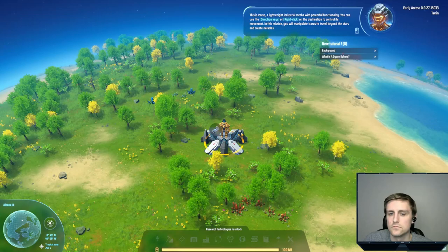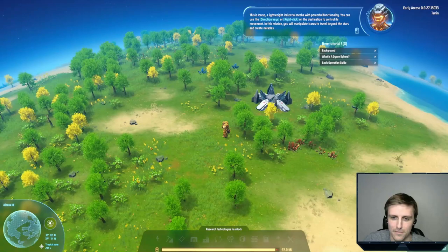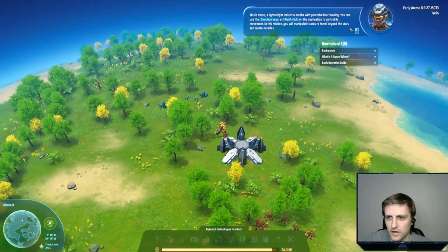We've got a commander. This is Icarus, a lightweight industrial mecha with powerful functionality. You can use the arrow keys or right-click on the destination to control its movement. I'm definitely clicking. You can manipulate Icarus to travel beyond the stars and create miracles.